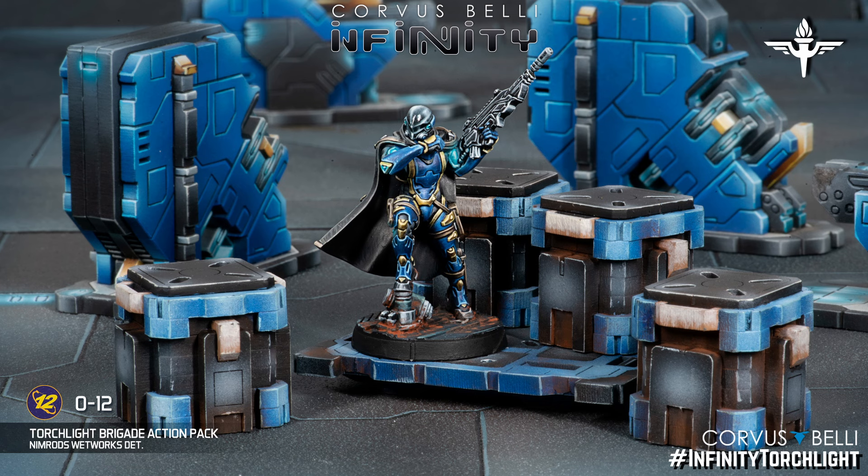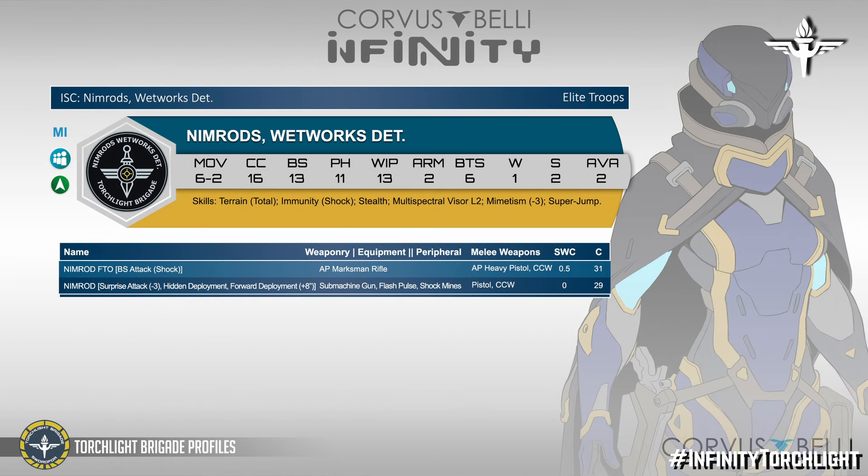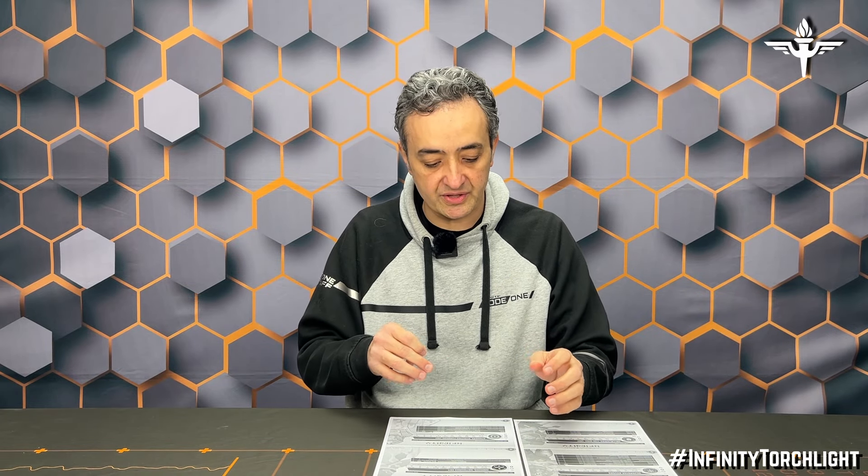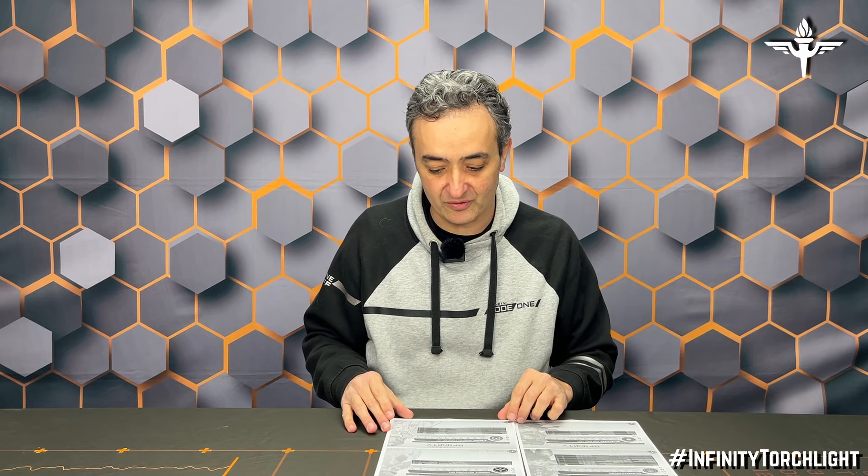The Nimrod, the only female figure in the entire box, is medium infantry with one wound, shock immunity, total terrain, Visor 2, stealth, and super jump — that is good. It has two very differentiated option slots: one is for fire team, which also gives it shock ammunition, with an AP heavy pistol, at 31 points. The other option is surprise attack and hidden deployment with a rifle. This is the Nimrod — it has a role on the table. Even though it is different from the rest of the units, it is like an assassin, a bit darker profile for this troop.